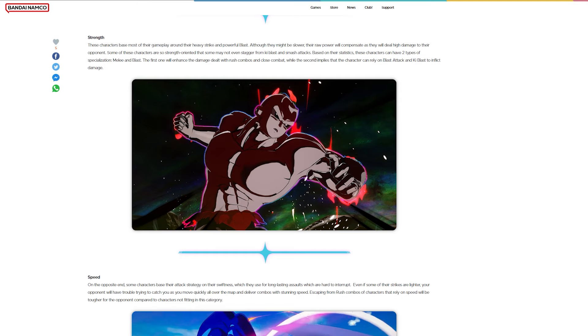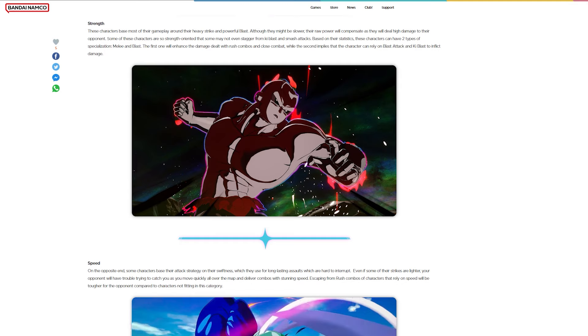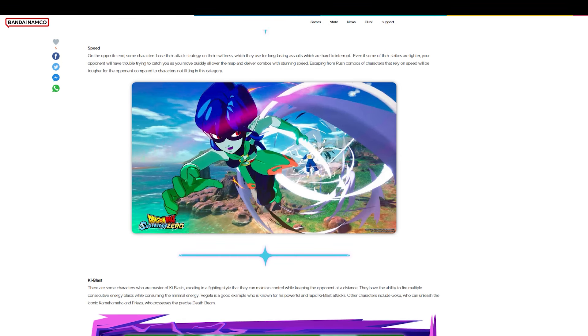Now let's go into speed type characters. On the opposite end, some characters base their attack strategy on their swiftness, which they use for long-lasting assaults that are hard to interrupt. Even if some of their strikes are lighter, your opponent will have trouble trying to catch you as you move quickly all over the map and deliver combos with stunning speed.